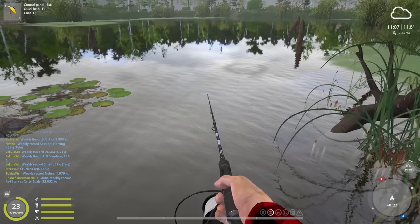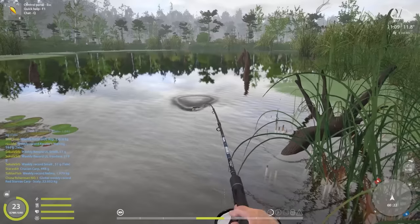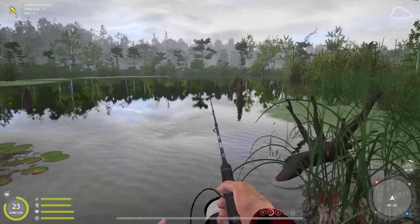We have another fish on already - this one seems pretty decent, maybe a few kilos. Yeah, almost two kilos, not too bad. I keep reeling in these pike one after another, and I also wanted to mention: the pike trophy size is 12 kilos. The one we had before was seven kilos and I saw somebody drag in a trophy pike from this spot.